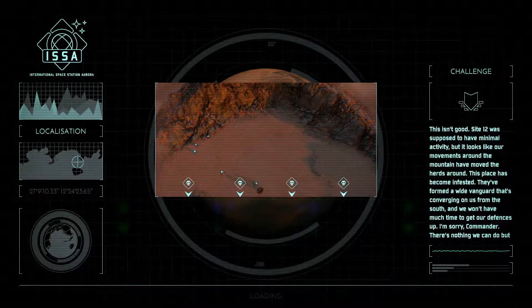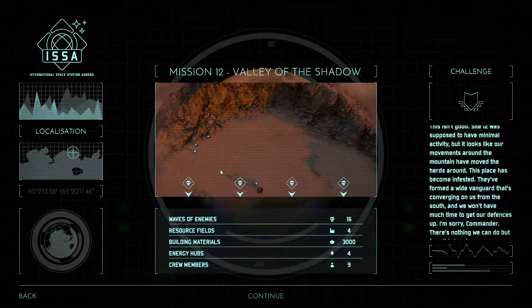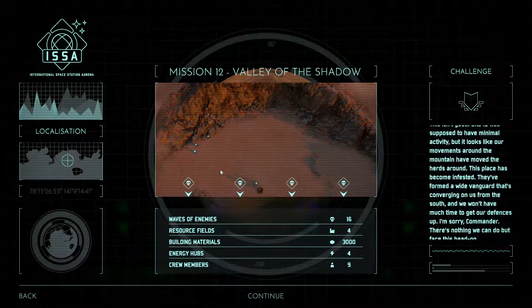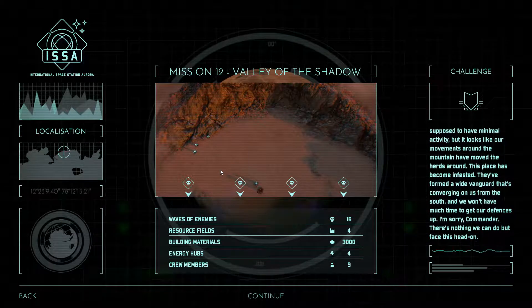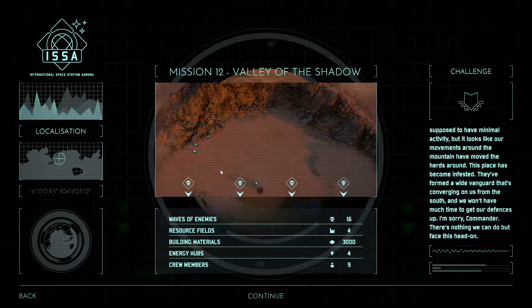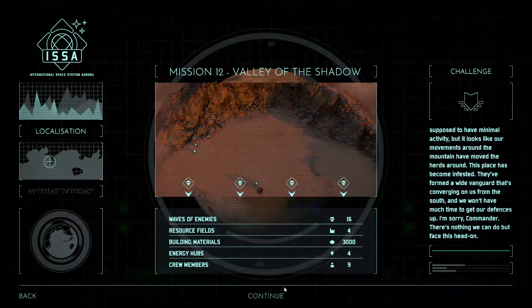Site 12 was supposed to have minimal activity, but it looks like our movements around the mountain have moved the herds. This place has become infested — they've formed a wide vanguard converging on us from the south. We won't have much time to get our defenses up. There's nothing we can do but face this head on. We have 16 waves of enemies.